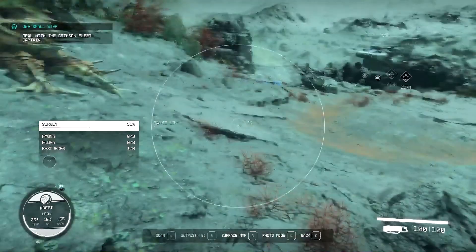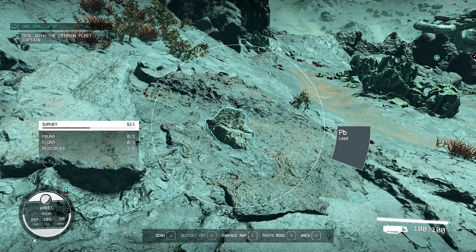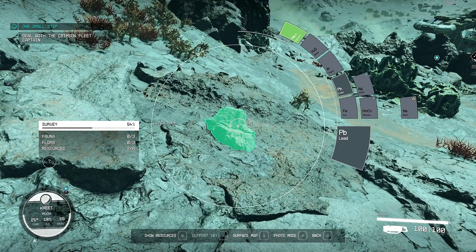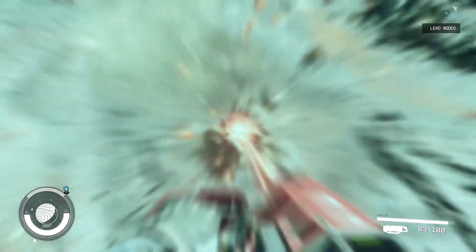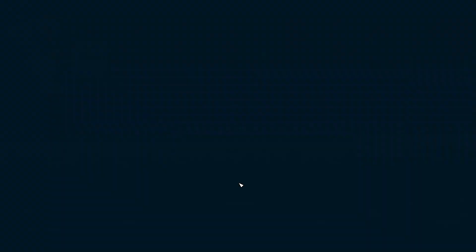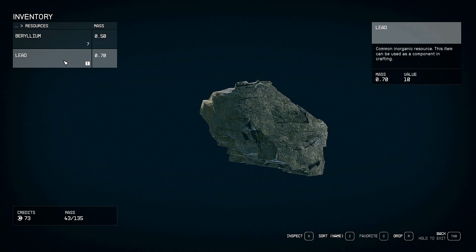Over here is that lead deposit. I need to exit scanner — oh, scan. So we scanned that — we've scanned two of eight resources. And then if I wanted to, I can switch to this thing and pick this up. Silver added. So I got some lead and some silver. And we can even scan with this thing out. All right, so we just got some lead and silver. That's exciting.